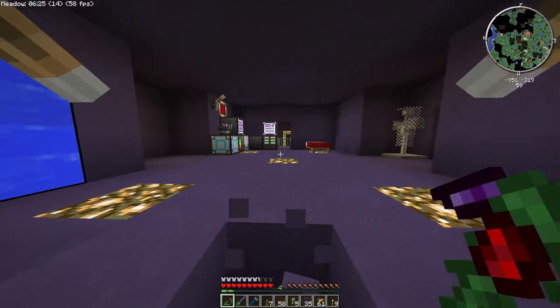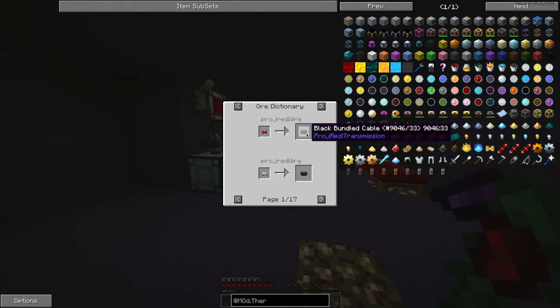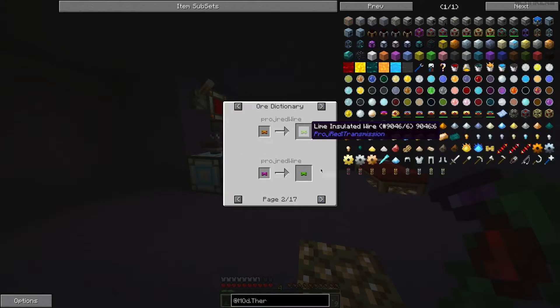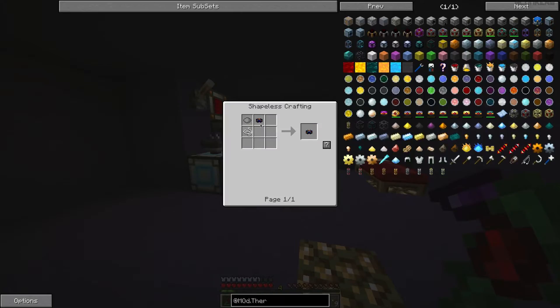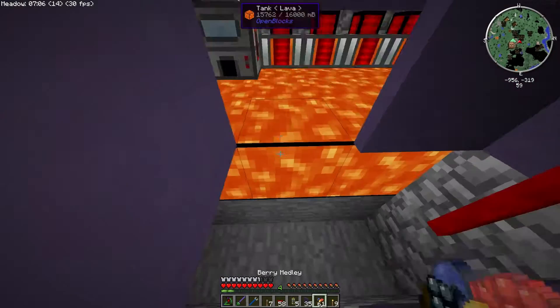You know, to save on stuff, what we could do is create bundled cables. To make bundled cables, we need... Okay. We can't do that, so never mind.